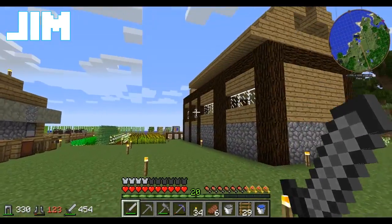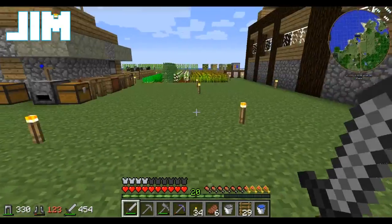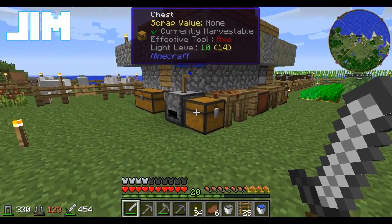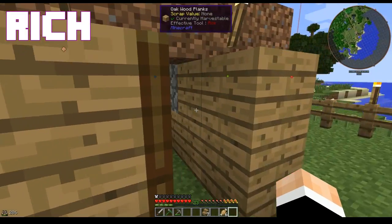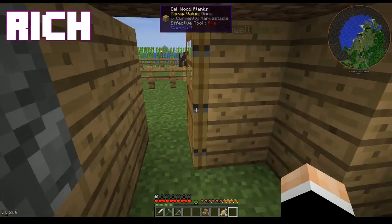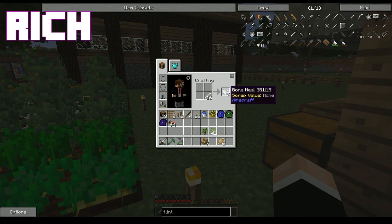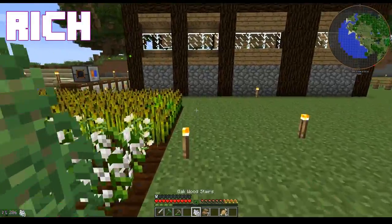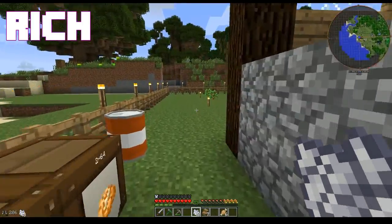I'm building the workshop and Rich is finishing up the roof on the house. Rich is going to go get some bone meal — I think I have a bone in the back chest somewhere. There's a bunch of bones in there. I need to make some machines because my oak trees aren't growing fast enough; they cannot keep up with the demand.